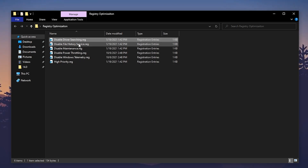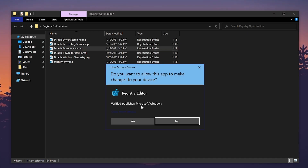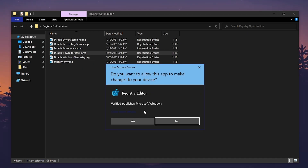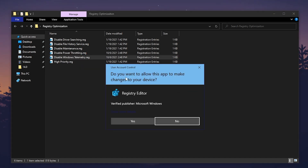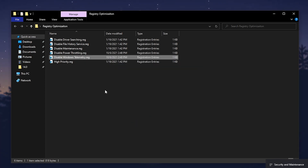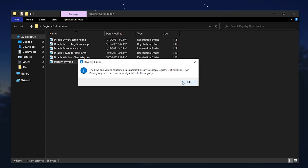Next, disable File History Services and disable Maintenance — click Yes and OK. Then apply 'Disable Power Throttle,' which helps fix stutters, and 'Disable Windows Telemetry,' which helps improve FPS and fix FPS drops. Finally, apply 'High Priority' to set your Windows for high priority for the specific game — click Yes, click OK, and close the registry optimization folder.